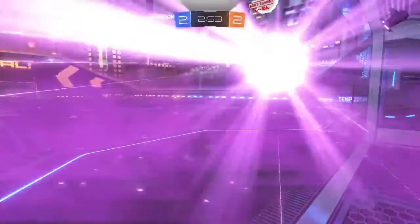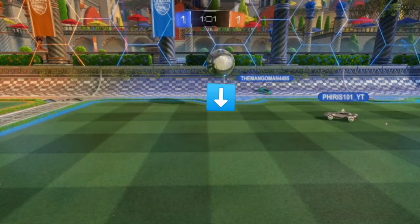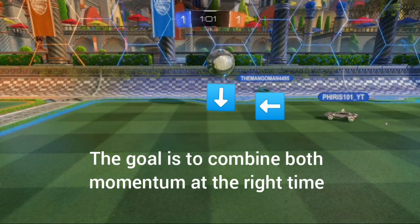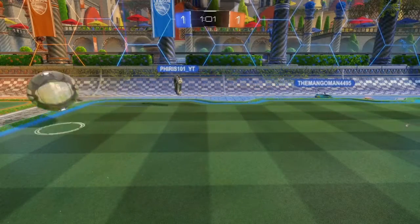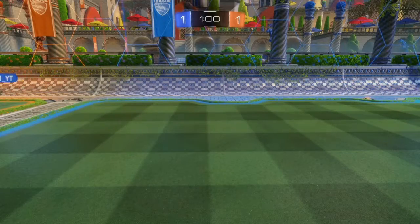The simple science behind this is that as the ball is dropping it will have momentum, and as you are approaching the ball you'll also have momentum. So if you flip into the ball the moment it hits the ground, or a second after, you'll be taking your momentum, adding it to the ball's momentum, and directing it towards the goal or whichever part of the field you want to clear the ball towards.